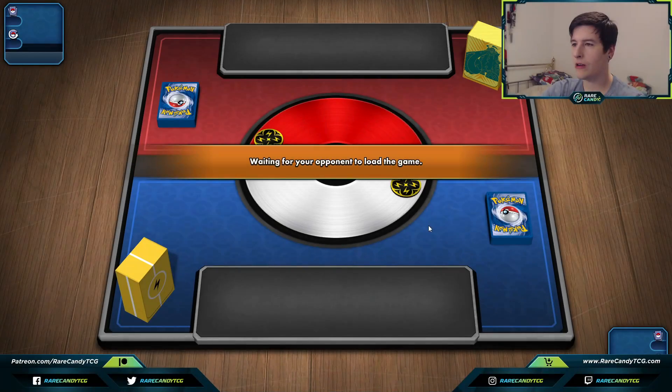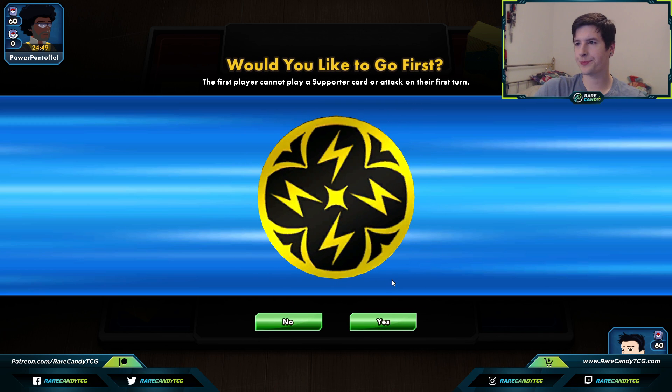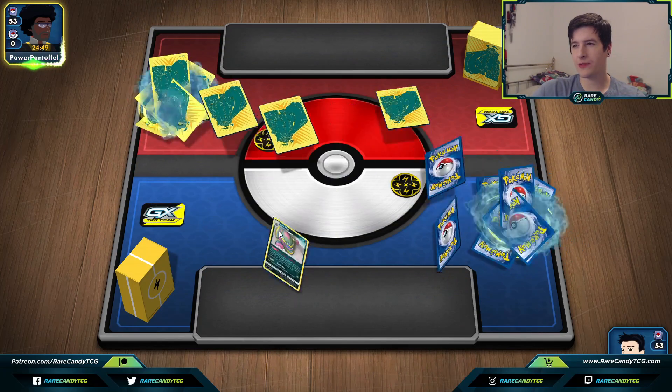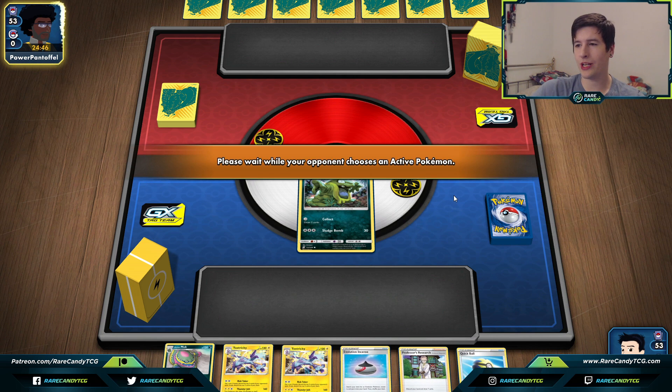Loading into game one — we see a lightning coin from our opponent and a Copperajah deck box, so mixed signals. It could be Pikarom or Peekarom. We're going to choose to go second since we want to get down a bunch of basic Pokémon as soon as possible on turn one — usually we need a supporter to get down multiple Toxels and multiple Grimers.